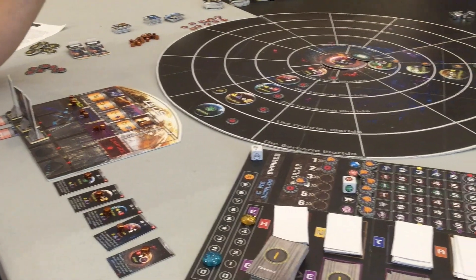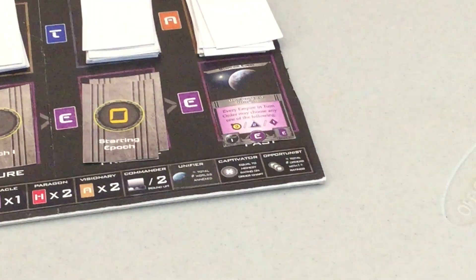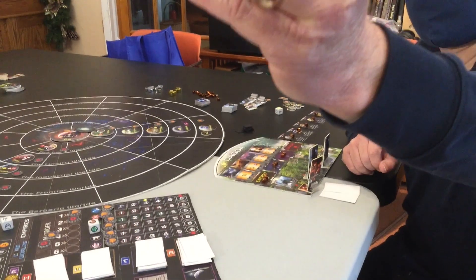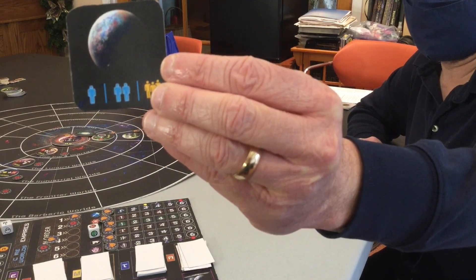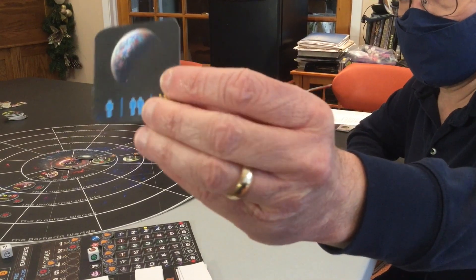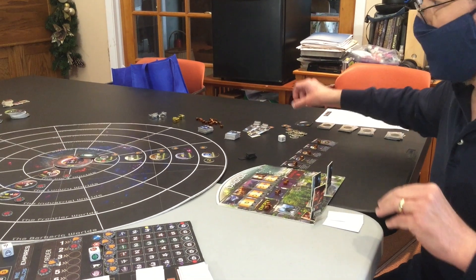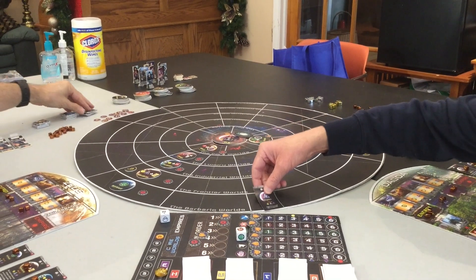The last thing we do as part of the event phase is we take a look at the card that says we're getting new worlds for Sector 1. The number of worlds that come out depends upon the number of players — this neutral worlds token tells us how many worlds come out. It's two players, so we're always going to get just one world each turn to keep things competitive. So we draw the top card of the barbaric worlds, and this comes out as a neutral world. This world is Argos 1.